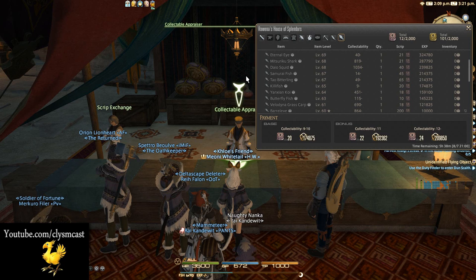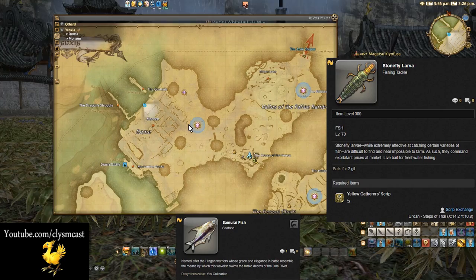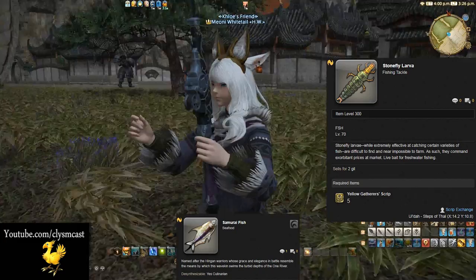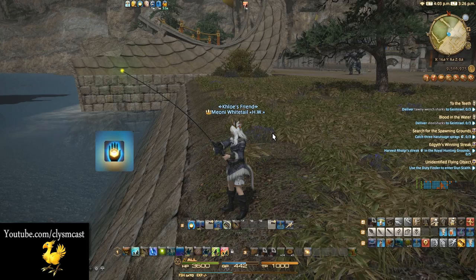To get the Book of Offard Folklore for Fisher, you will need to fish up or obtain from other means gathering collectibles to turn in for red gathering scripts. A method I'll quickly show you is fishing at Doma Castle for collectible Samurai fish. You'll need Stonefly Lava bait to get the most out of these, but you can also use Midge Lava which is much cheaper on the market board — however 9 times out of 10 the collectibility won't be high enough, so you're better off getting the expensive lures, especially since you'll need so many.